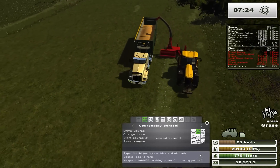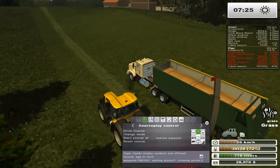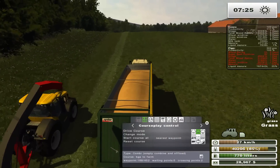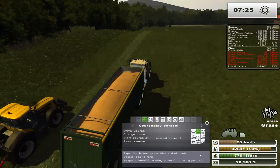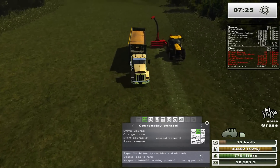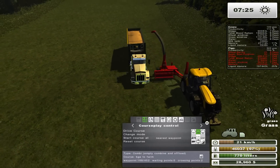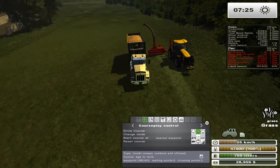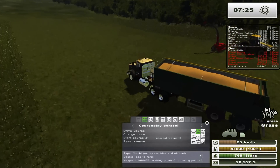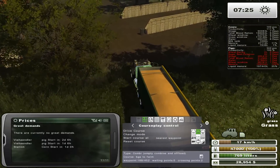When we get that great demand, if it's double it'll be $400 a pig, if it's 1.8 it'll be around $370. Regardless, it's going to be awesome when we get around to selling those pigs. How much grass do we have? Let's double check — 90,000. So we'll put this in the silage bunker because we need the silage.